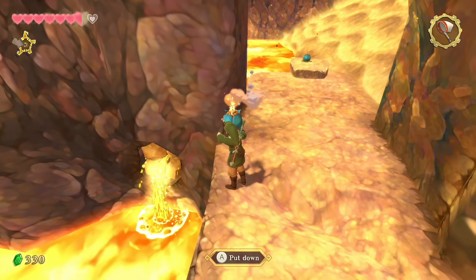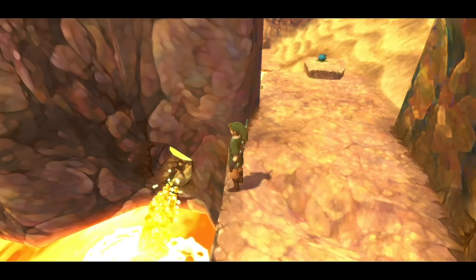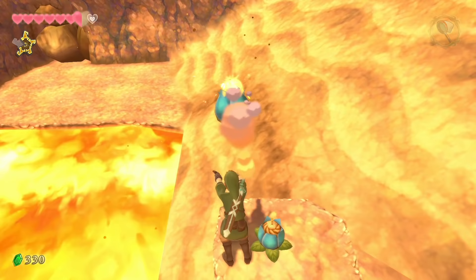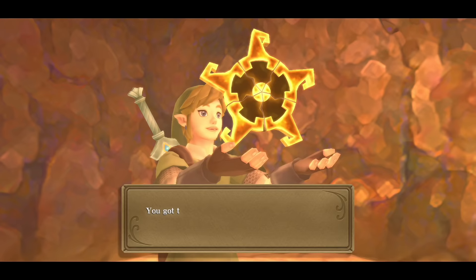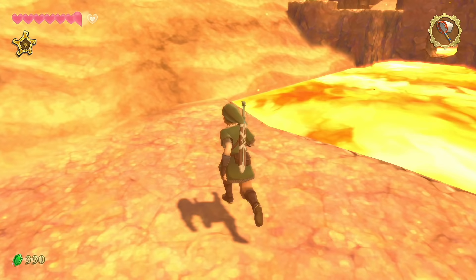Get really close to the edge, place the bomb down, and it works. These bomb flowers last surprisingly long — pick it up, toss it over, run there, pick it up, toss again, keep your distance. Inside that spot is the fifth and final digging spot with the fifth key piece. There's a fast travel wind tunnel nearby to get back to the top of the volcano.